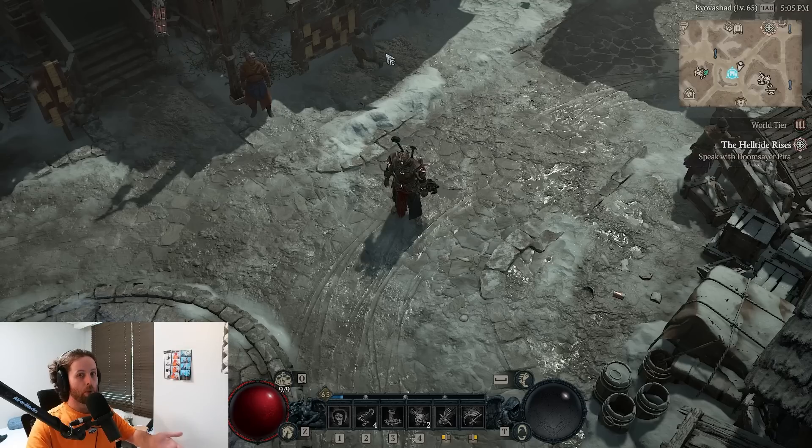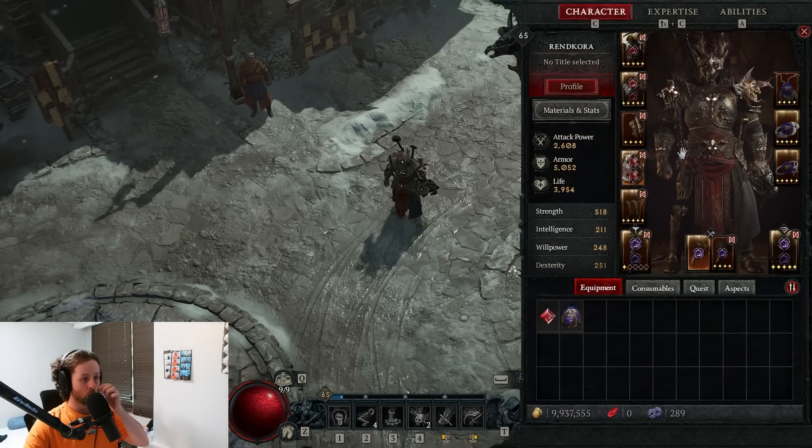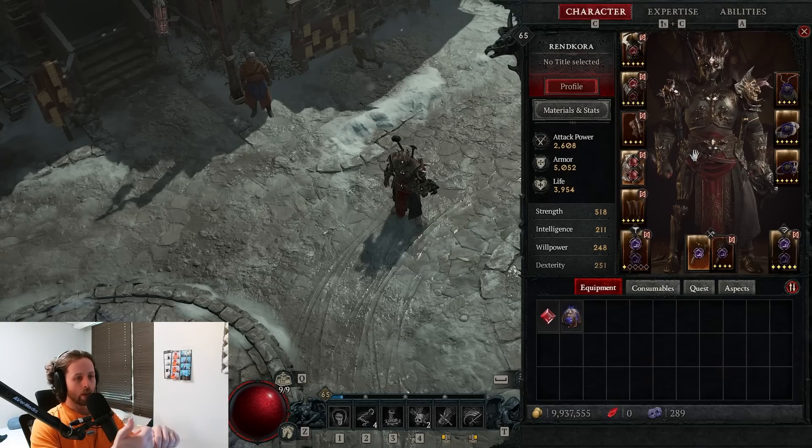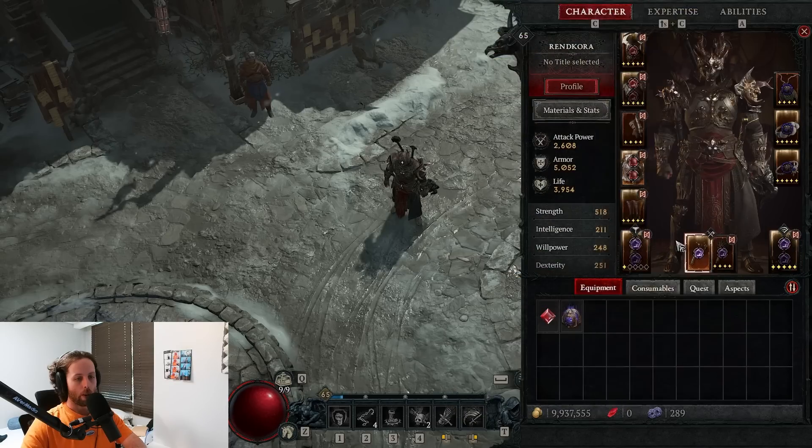This is the difference between someone who is good at Barbarian and levels really nicely feeling very powerful, and the person who can't understand why they can't do the first capstone dungeon. It's because they're not paying attention to their weapon or the downstream effects of swapping. Moving forward, take a look at your stats. The first one is crit chance — you can get it on your gloves and rings, and crit damage on weapons and rings goes really nicely with it.